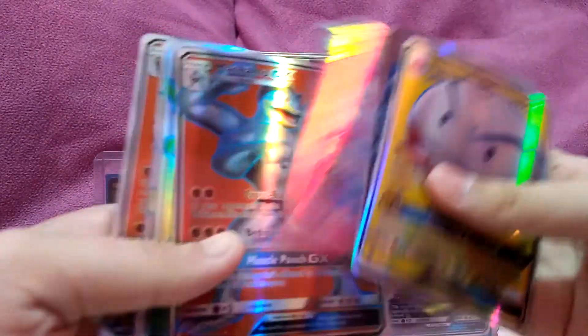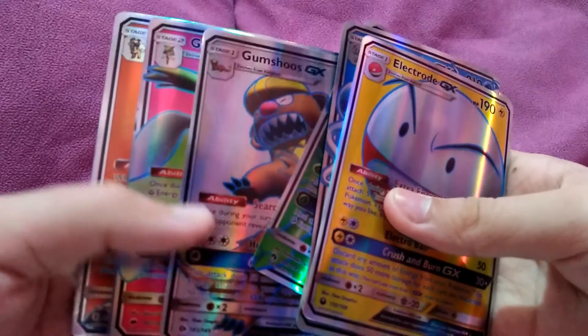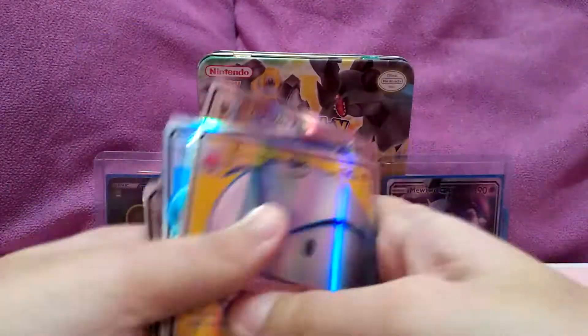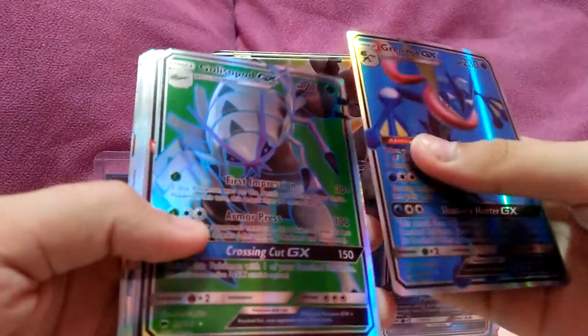Up next: Electrode, Ninetales, Sylveon, and Garchomp. Got Gardevoir, Lycanroc, and Rockruff — you know, Rockruff. And Greninja.